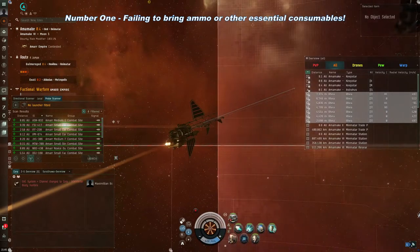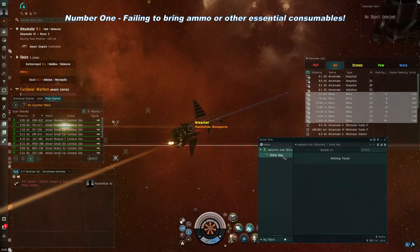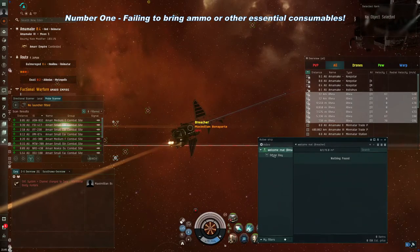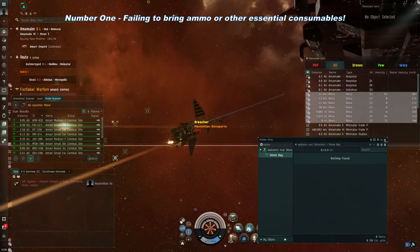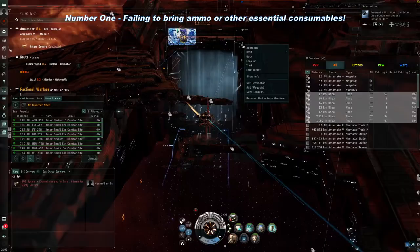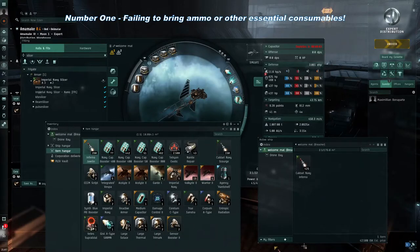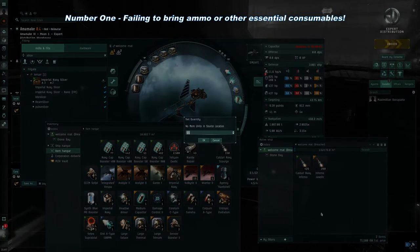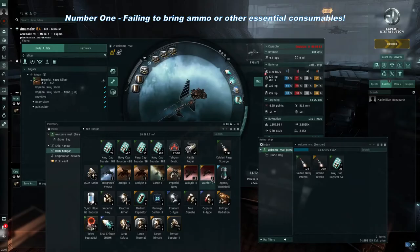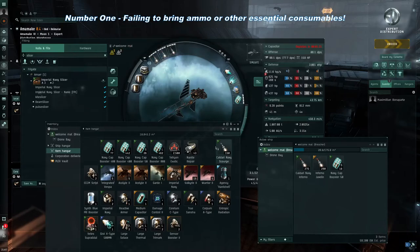Number 1 – Forgetting to bring ammo and other essential consumables. All offensive weapons in EVE require some type of ammo. Even lasers, although it's not technically ammo, require focusing crystals to function. It is embarrassing enough to undock, try to load ammo in your guns, and realize that you left it in the hangar bay of the station. It is far worse to engage in the heat of combat and realize you have no ammo to fire your guns. This also applies to other essential consumable items, which may include cap boosters to keep you from running out of capacitor charge, nanite paste for certain repair modules, scripts for things like tracking computers or E-War, and another weapon that might be kind of like ammo.